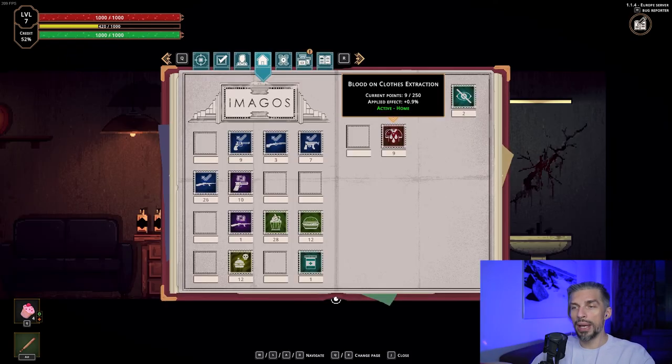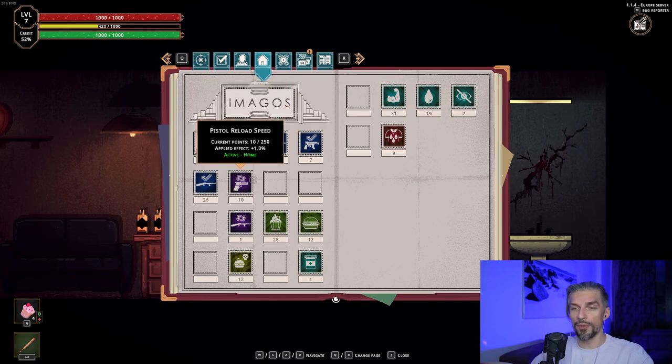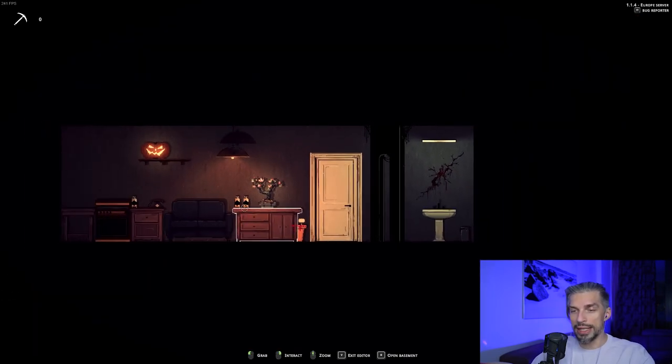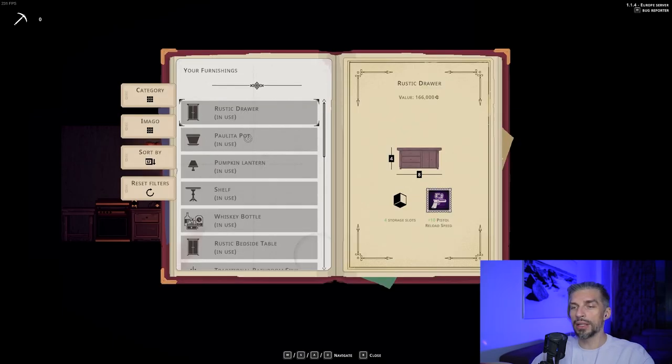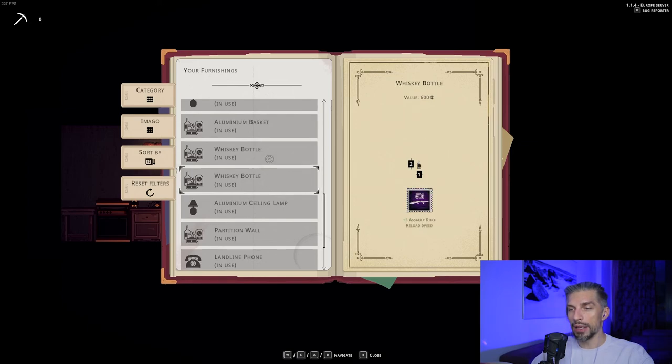Increasing your room and getting more furniture also gives you better passive bonuses. For example, certain items provide assault rifle recoil reduction. You can check what bonuses items give by clicking on them and opening the blueprint — it shows what's in use. For example, a whiskey bottle gives assault rifle reload speed. Depending on what you have placed in your apartment, different bonuses become active when you play. Those are actually pretty cool.